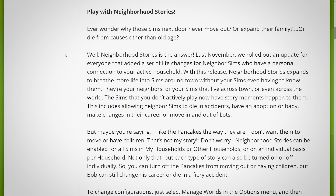They're your neighbors or Sims that live across town or even across the world. The Sims that you don't actively play now have story moments happen to them — including allowing neighbor Sims to die in accidents, have an adoption or baby, make changes in their career, or move in and out of lots. I was a little disappointed with this initially, as I didn't actually see much impact in gameplay. I feel like it was hyped up way too much and didn't really translate much into the game, but I'm hoping now with this update that things really begin to shift.